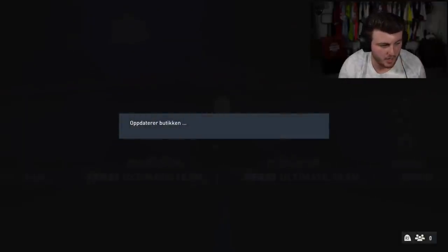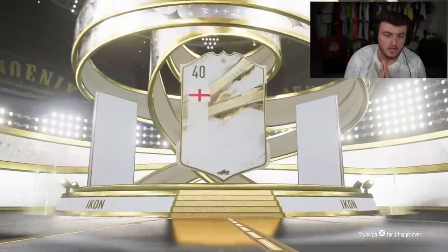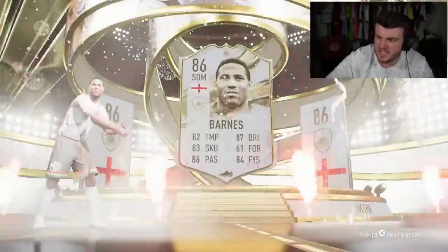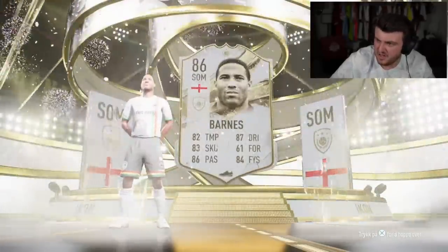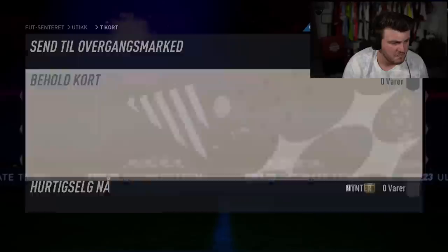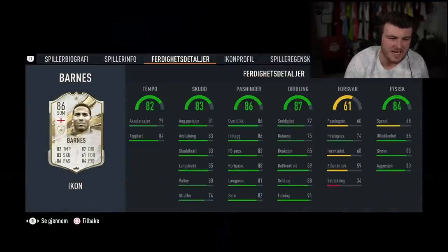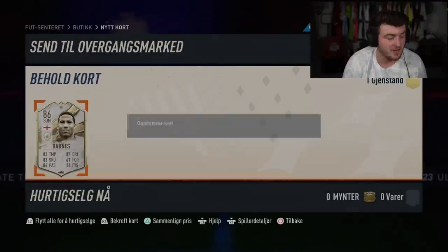Here we go — base icon, 86 max. Let's see something good, we're on a good run right now. It's going to be English — is that Rooney? No, it's John Barnes. Why do I feel like you can make this card lengthy? You can make him lengthy with the anchor card. He can play left wing or centre mid, four star four star. His agility and balance isn't amazing, but if you put an anchor on this card he'll actually be an incredible box-to-box and gets him lengthy. I actually feel like that's pretty good — he seems like a pretty underrated icon.